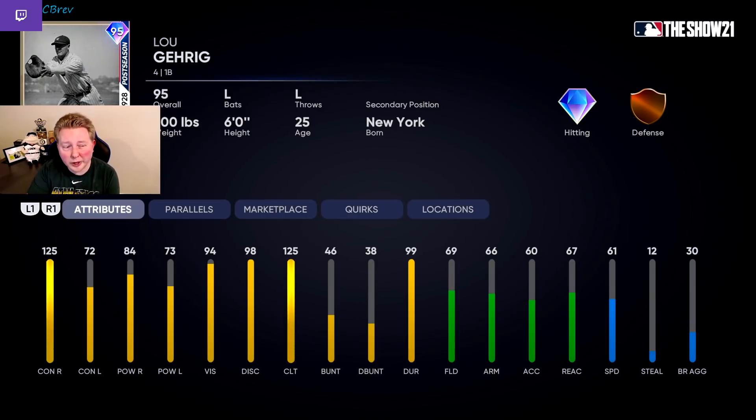Lou Gehrig — I'm kind of weird about this card. I think if you can get him versus a righty, he's amazing. 125 and 84 contact/power with as good of a swing as Lou Gehrig has, I'm a huge fan. But as a corner infielder with 72 and 73 versus left, you're basically required to platoon this guy in my opinion, which makes him not that high on the list. But historically I love Lou Gehrig cards, and if you get him against a righty I think he's going to be very good.